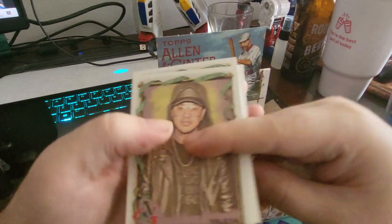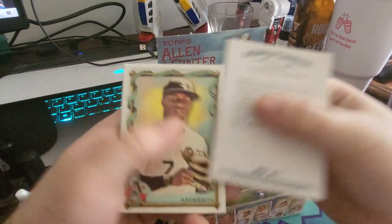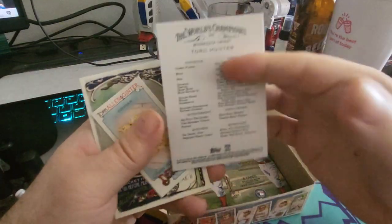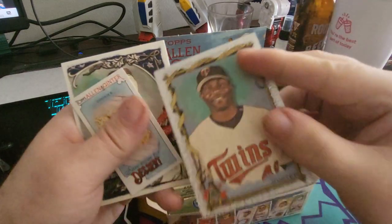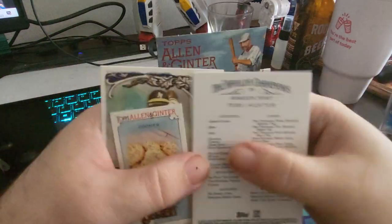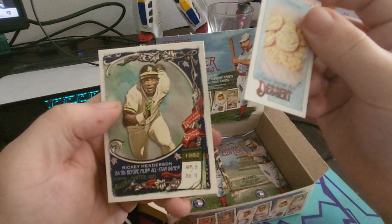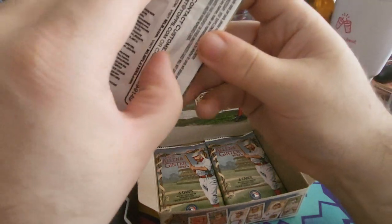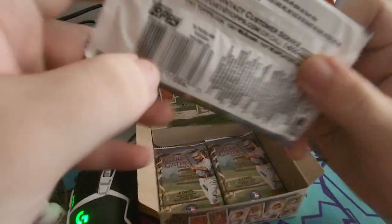I see Rickey Henderson on the back — it would be great if that was autographed. Jonathan Valena, fashion guy, Schwarber. This looks like a parallel — Tori Hunter — it's got a shiny border to it, so maybe that's something. It doesn't look like it's numbered. Can you even get numbered stuff in retail? For approximate odds, visit Topps.com. I'm not doing that.